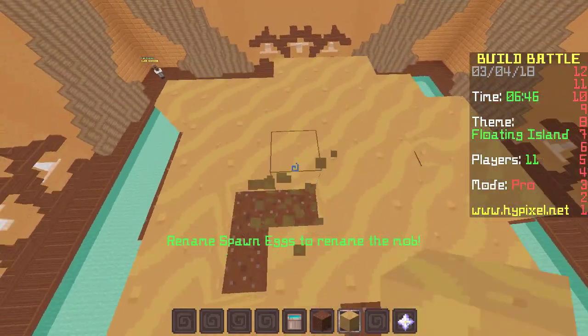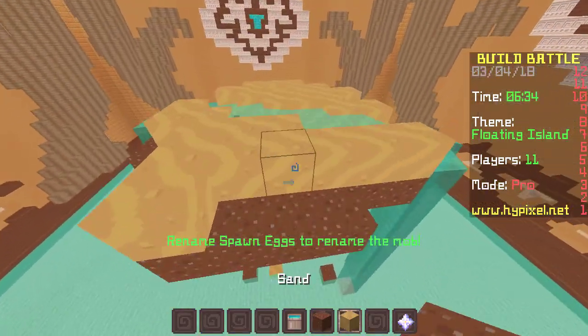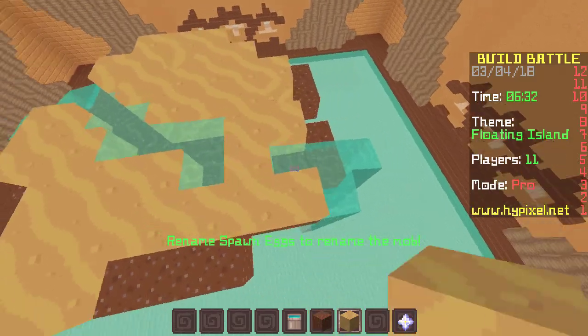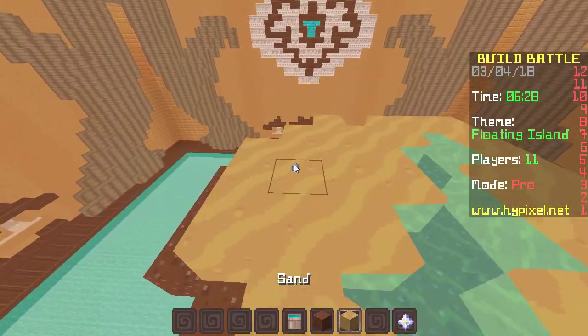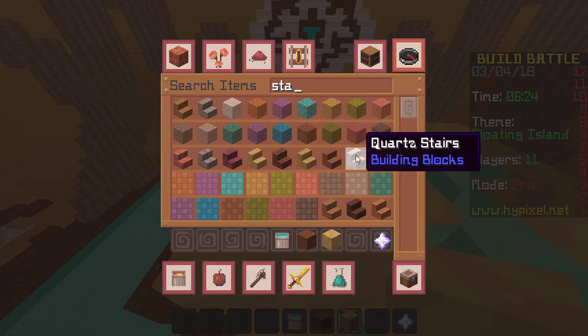It's gonna be like a little stream — but this kind of looks like I griefed the world. We're just gonna have it on one side. Then we're gonna have some stairs so you have a nice area to slide down.